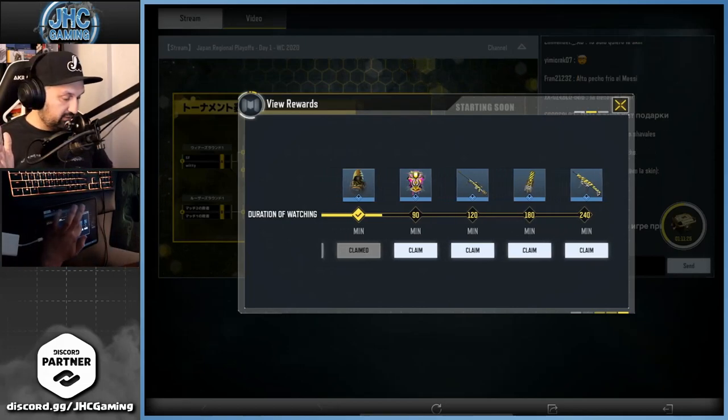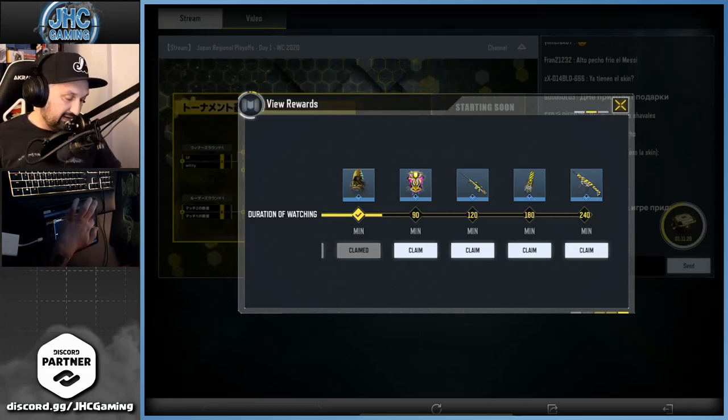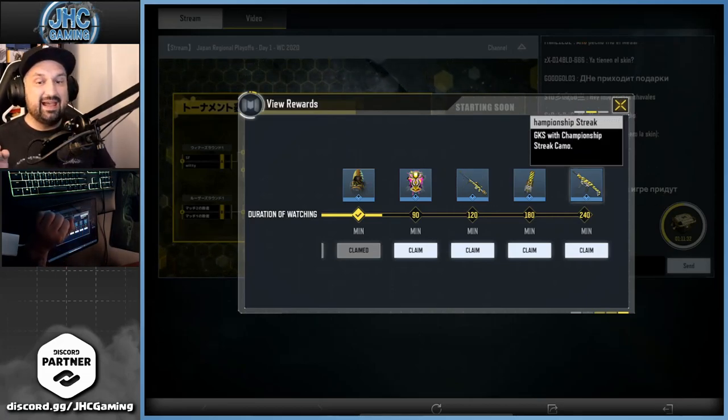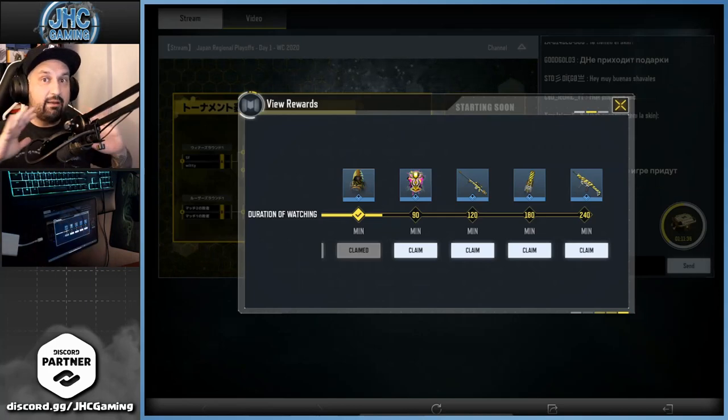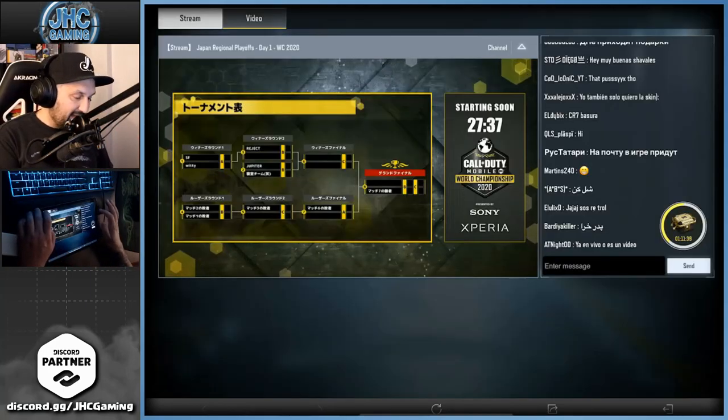You can get all the rewards — there's a bunch of cool items. There's a DLQ 33 with the championship camo and also a GKS at the end. The total watch time to get all the rewards is four hours.